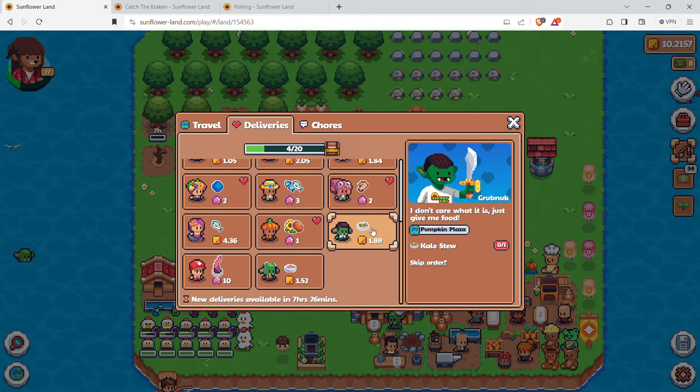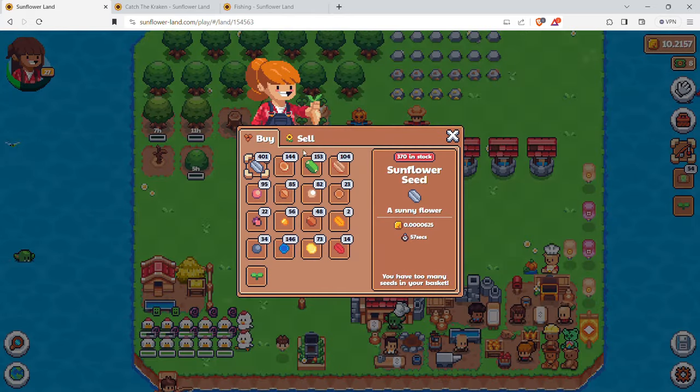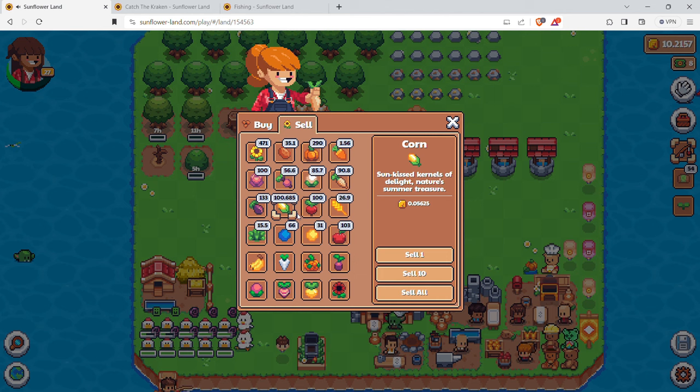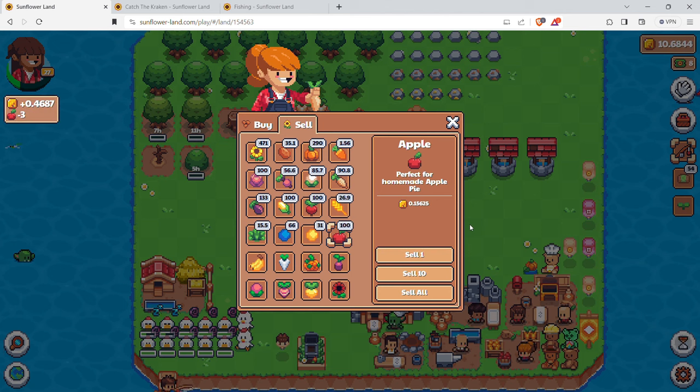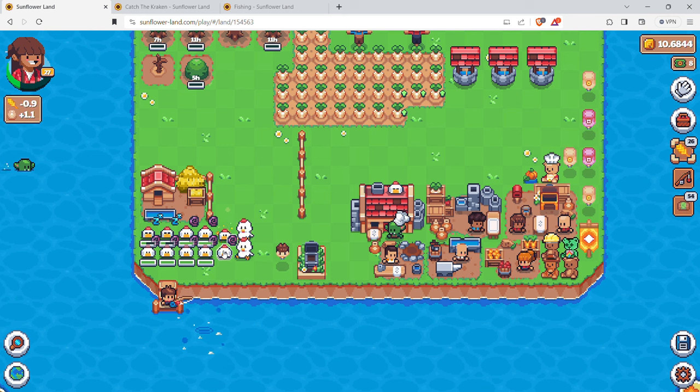I don't want to put in more wheat cakes or other cakes because it takes time to level up your bumpkin. If you have cakes in your inventory, instead of selling them off, sell other items like corn or apples. I have 103 apples - that's easy money and builds up your SFL quickly. This is probably the best way when you start the game to get SFL and level up your bumpkin quickly.